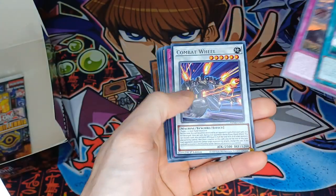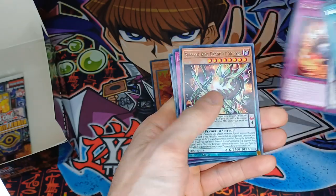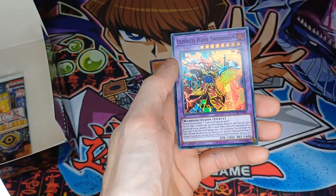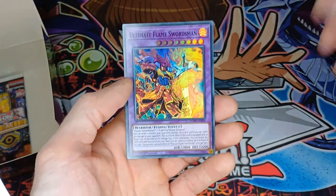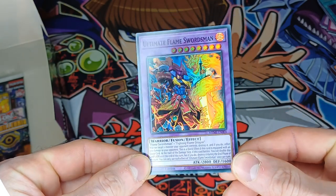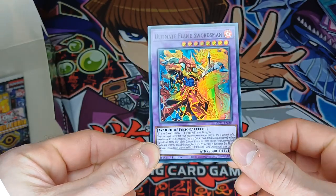Candelope, Totem Pole, Combat Wheel, Salamandry of Chain, another Odd Eyes, Flame Swords Dance. There we go — Ultimate Flame Swordsman Mint. That's the one I particularly wanted myself. Yes, and we did it — with two packs left!